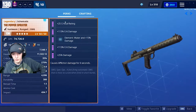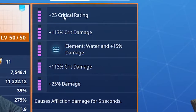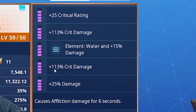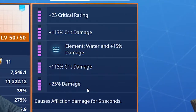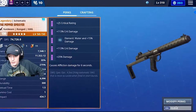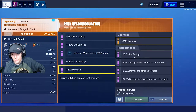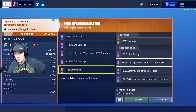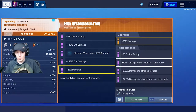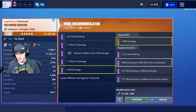As you can see it's an SMG. The perks I put on mine are a full purple roll: crit rating, crit damage, water, crit damage, and damage. Then for the 6th perk I have causes affliction damage for 6 seconds. I wasn't sure whether to go double crit rating and double crit damage, or crit rating, double crit damage, and a damage perk — but I ended up going with the affliction perk.